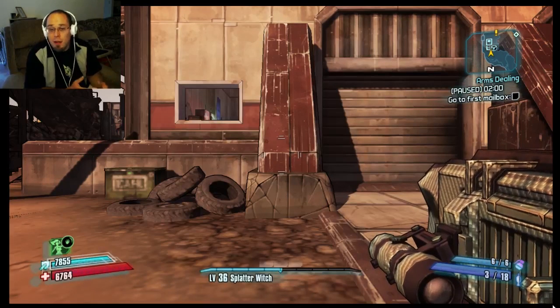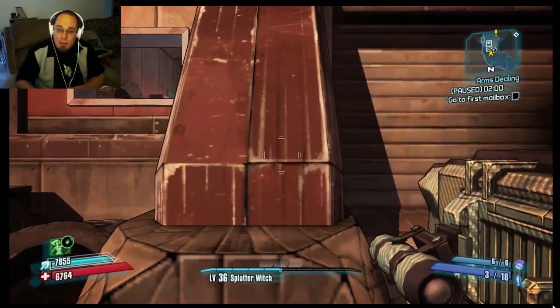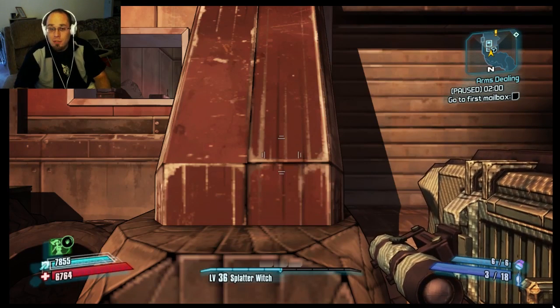The next big one is textures. Textures are the images drawn onto shapes and characters, and those are going to be either blurrier or sharper depending on your texture setting.